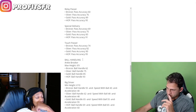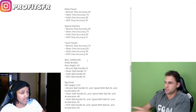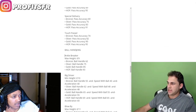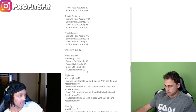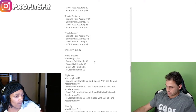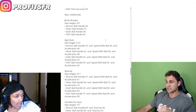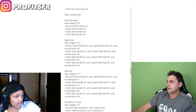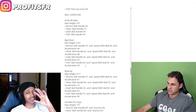Now into ball handling badges. Ankle breaker — maximum height 6'9" for hall of fame. Ankle breaker is strictly off ball handle rating, 62 all the way up to 93 for hall of fame. Big driver is a new badge — minimum height 6'10". Your 6'8" or 6'9" iso builds from 2K23 are not getting this new badge. Big driver is 6'10" and above. For bronze big driver you need ball handle 69.